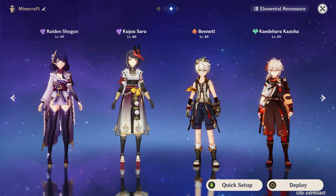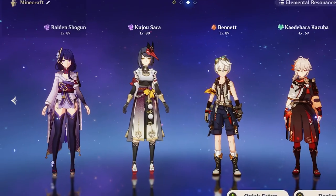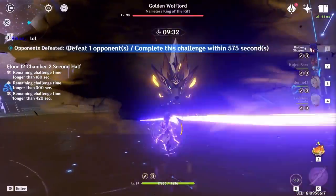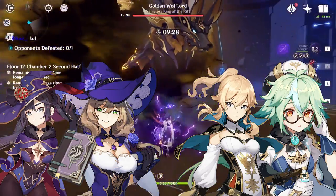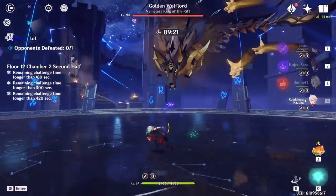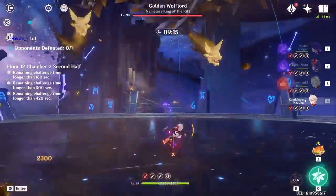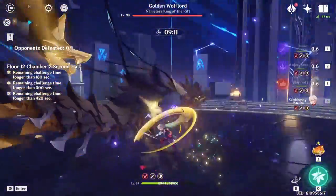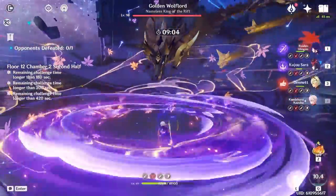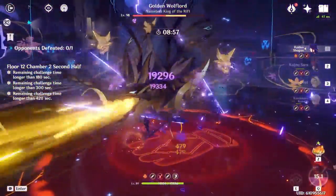Raiden Hypercarry is another great team, but it requires either C2 Raiden or C6 Sara. The whole team revolves around boosting up your Raiden. If you have C6 Sara, Bennett, and Kazuha, then C0 Raiden is viable — but if you substitute Kazuha or C6 Sara for alternatives, your Raiden damage goes down a lot, which is where C2 Raiden fills in the gap. This team is really solid in Spiral Abyss, and with C2 Raiden and C6 Sara you can actually kill the Wolf Lord before its shield phase, so you can use this team in the second half and it will just destroy everything.